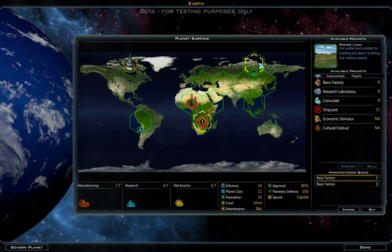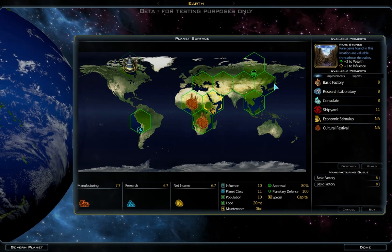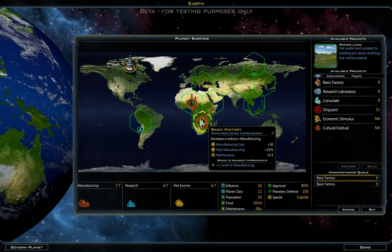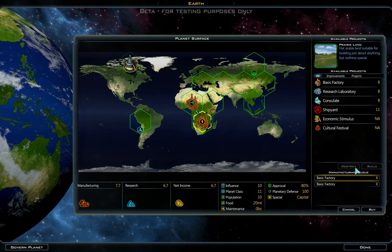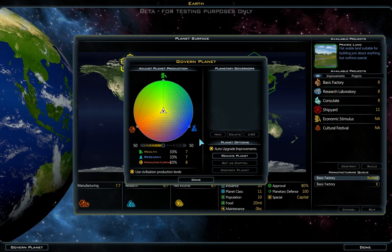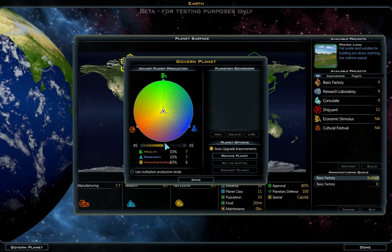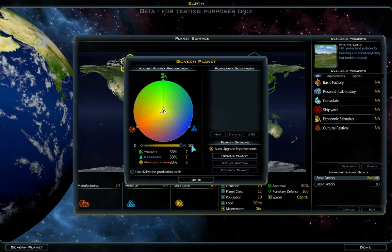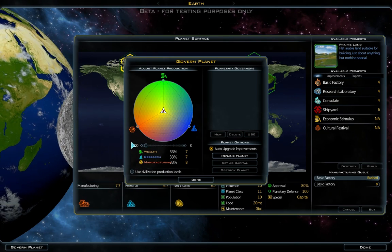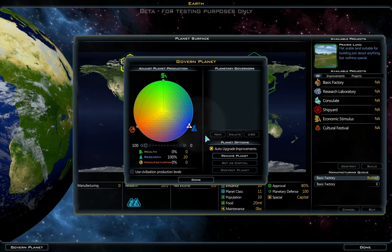Earth in this game has three bonuses: one Floodplain giving plus one to population and plus one to wealth, Rare Stones giving plus three to wealth and plus one to influence, and an Ancient Wonder giving plus three to influence and plus one to tourism. I'm going to build probably two factories next to each other and straight out buy one to get a quick boost to production. Pulling up the governed planet screen — this slider lets you decide if you want to send all production towards the shipyard or focus everything on the planet — manufacturing, research, and net income. I'm going to send everything to planet social construction and put everything on research.